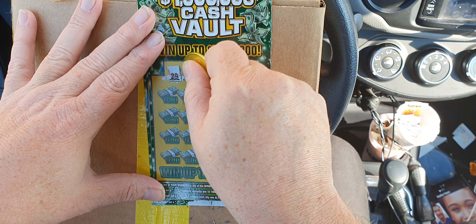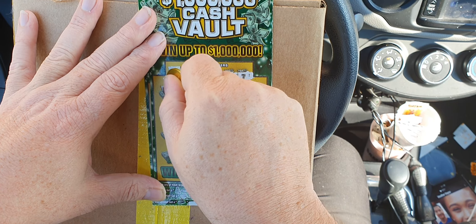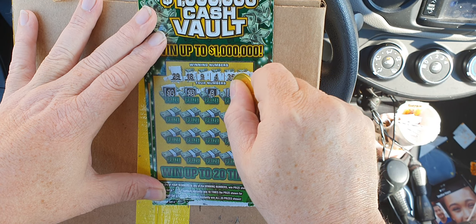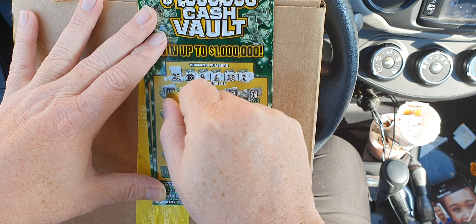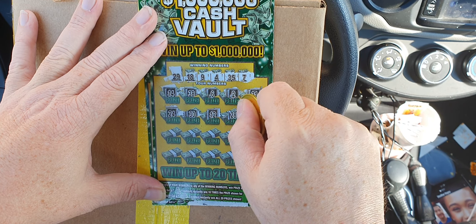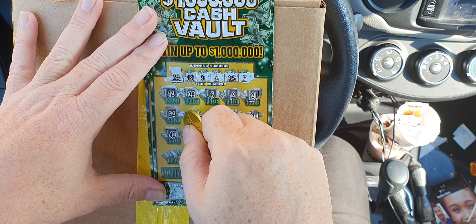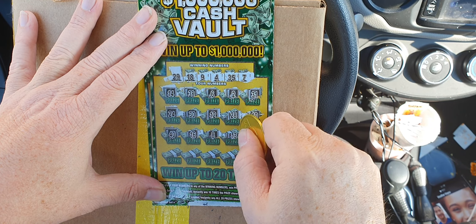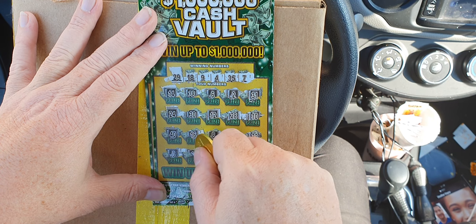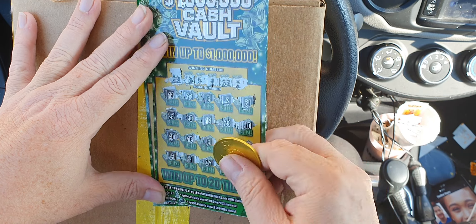I need a 29, an 18, 9, 4, 35, and 7. 14 — nope. 38 — nope. 6, 2, 31, 24, 30, rolling off, 12, 28 — nope. 10 — those zeros. 16, 8, need 18, lucky 13, 32, 3, 11, 37, 36, and 23. So nothing on that.